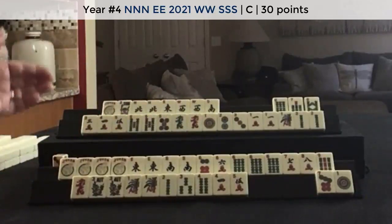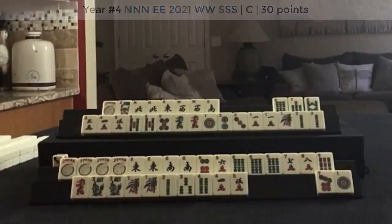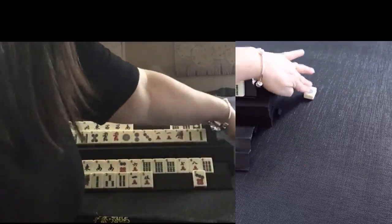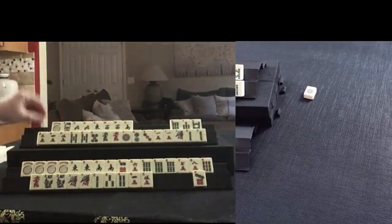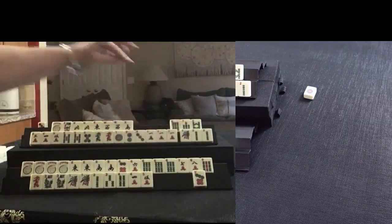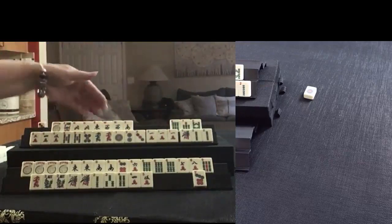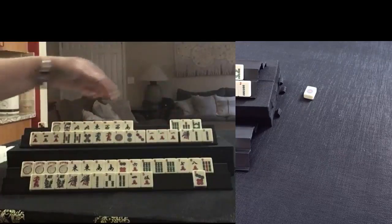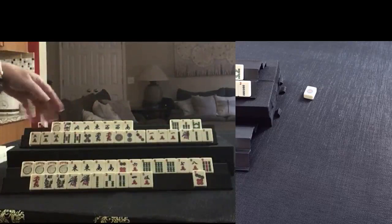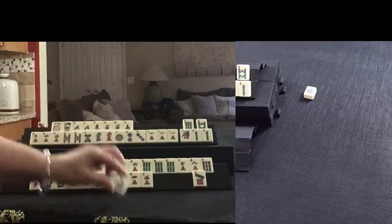All right, I think we're ready to go. Let's discard for this player — I think maybe the one dot. One dot. One crack. Okay, so we've got ones — one year hand if we can get white dragons. Two. We don't have any four. We have one four. I was thinking we could maybe try to play two, four, six, eight, but we have no four bam. Let's discard seven bam.